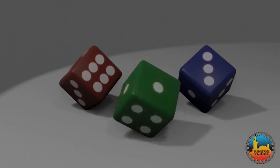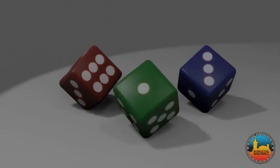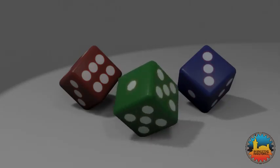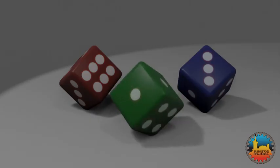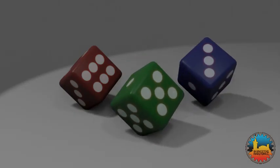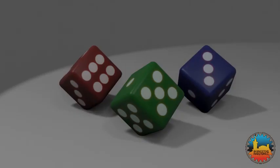There is a third die in this set, this green one. Just like the other two it has 21 spots in total, but its configuration means that when it is pitched against the blue one it is more likely to win. So if the green die beats the blue one and the blue one defeats the red, what happens when the green die comes up against the red one? Interestingly, in this case the red outstrips the green.